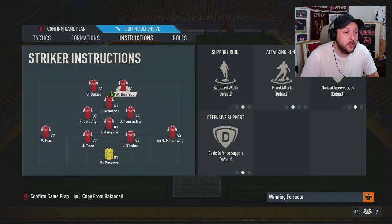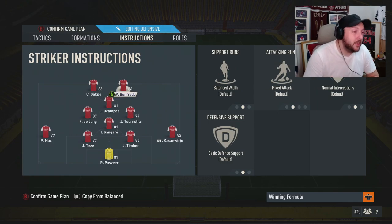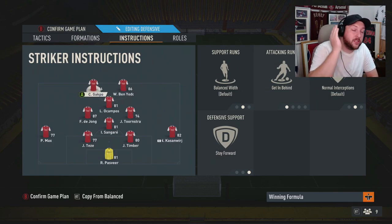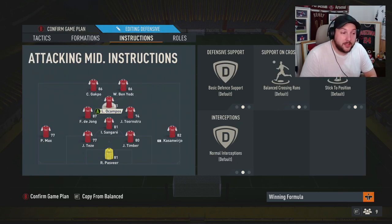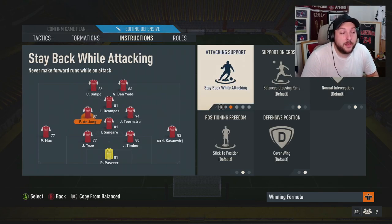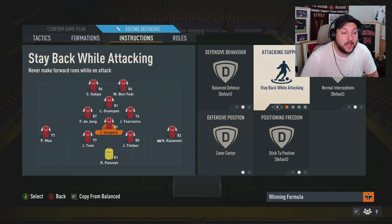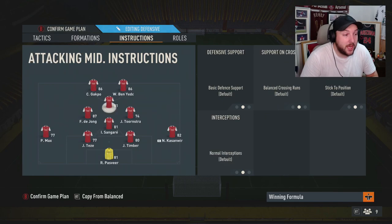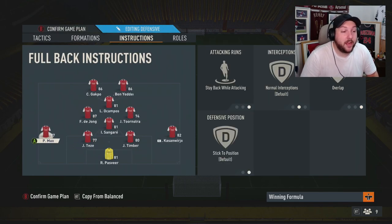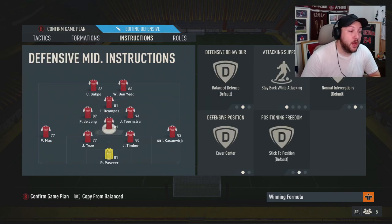For player instructions: default, getting behind, default, stay forward, then default across the midfield. Your most passing striker goes as the right striker; your left striker is your main finisher staying forward. Your most attacking midfielder is the CAM, your second most attacking goes as right centre mid. Left centre mid is your second most defensive — stay back while attacking — and your CDM is the same. CDM settings: default, stay back while attacking, default, cover centre (not cover wing), then default again. Left back and right back: stay back while attacking and overlap.